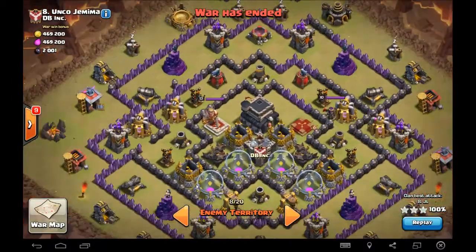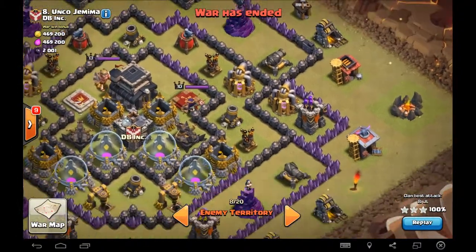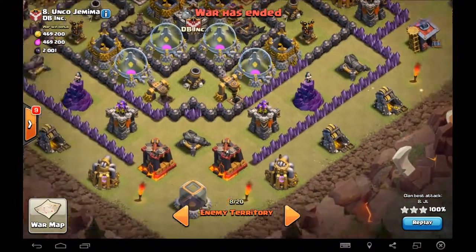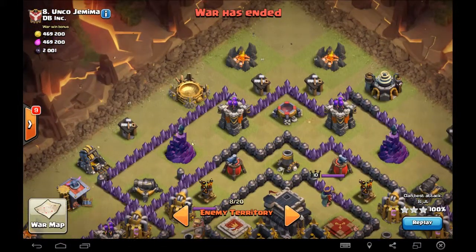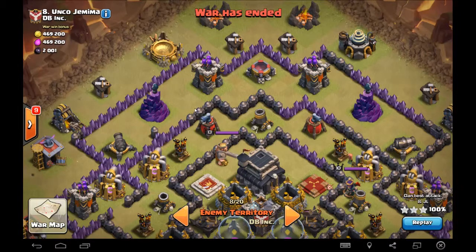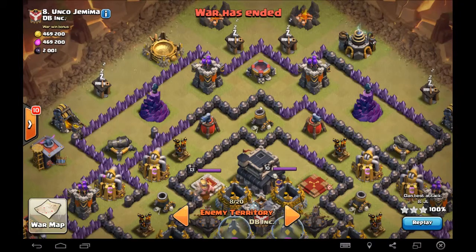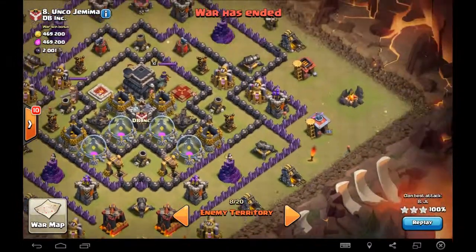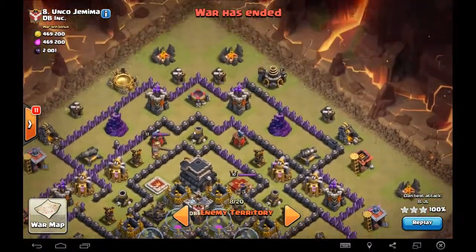I got really lucky — if there had been Teslas right on those archer towers, I probably would've walked away with a one-star. But fortunately, my scout of the base was pretty close to being on point, outside of maybe the double big bomb set right here — it ended up being right here and I made a little mistake. That's the advantage of surgical hogs: if you have a lot of potential for bomb sets, you can get away with only losing three to six hogs max, and it doesn't have to be a deal breaker.